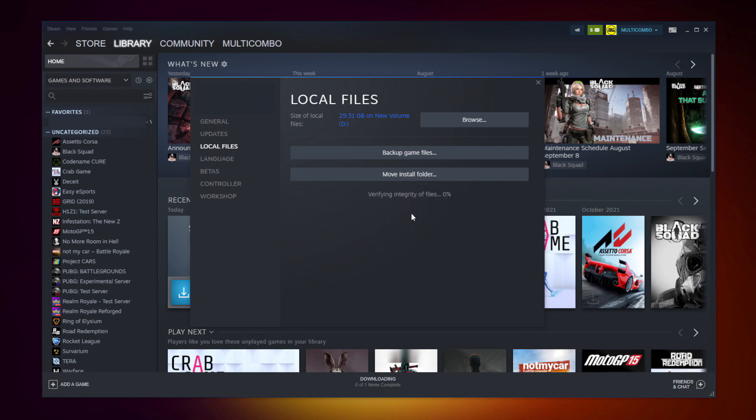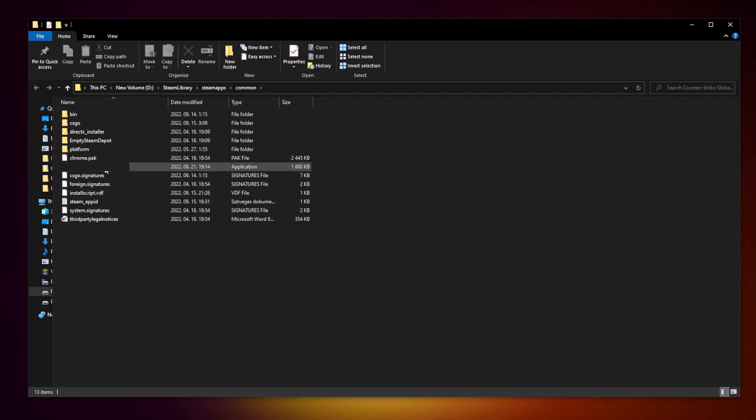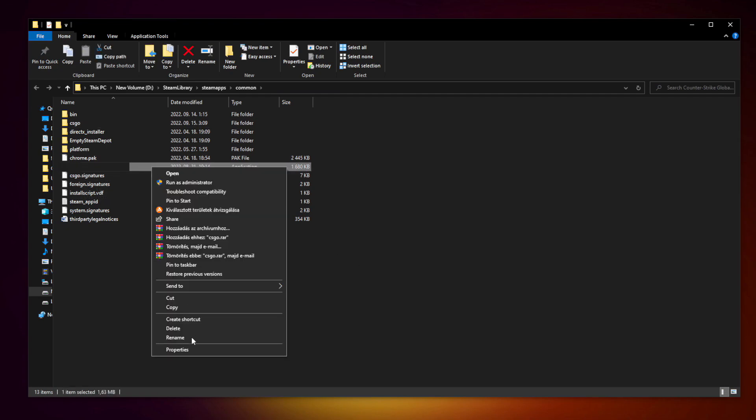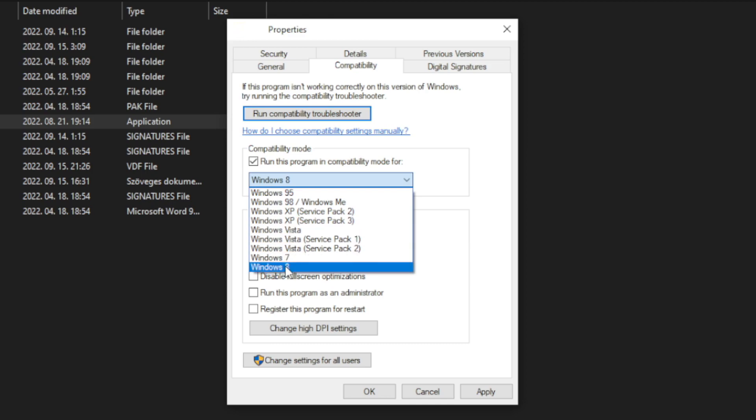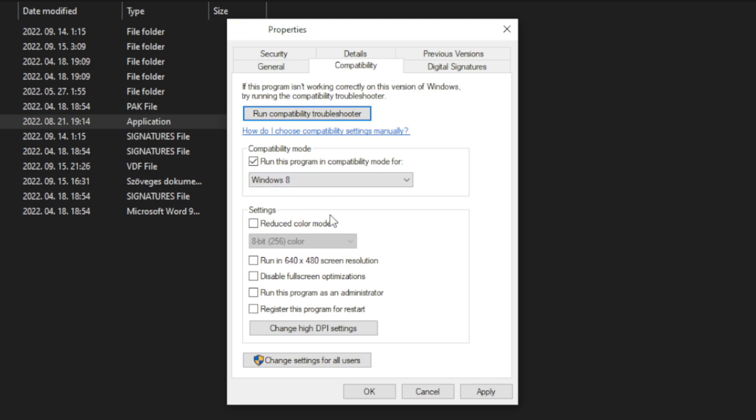Click Verify Integrity of Game Files and wait. After complete, click Browse. Right-click your not working game application and click Properties. Click Compatibility. Check Run this program in compatibility mode and try Windows 7 and Windows 8. Check Disable Full Screen Optimizations. Check Run this program as an administrator. Click Apply and OK.